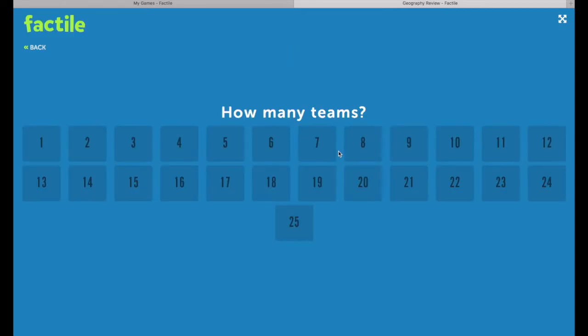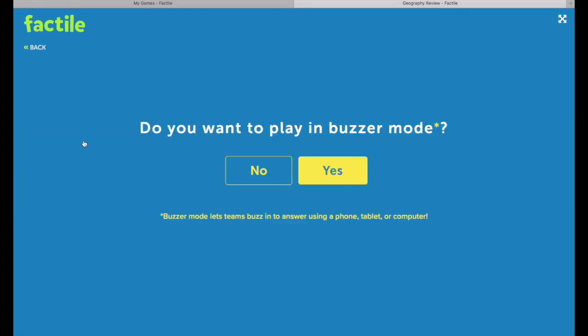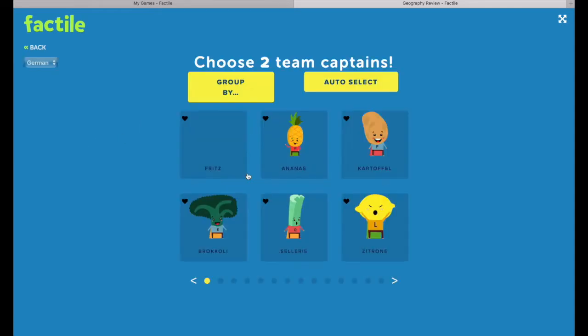This will bring you to the page where you can select the number of teams that are playing in your session. Buzzer mode — if you have a pro subscription, you can choose to play in buzzer mode. Buzzer mode lets teams buzz in using a mobile device: their phone, tablet, or computer. If you don't have a pro subscription, this option will just be grayed out, so go ahead and press No to get to the next screen.